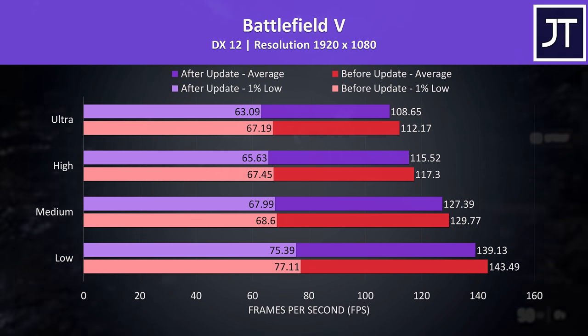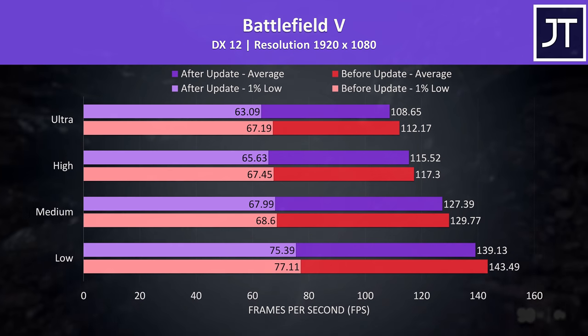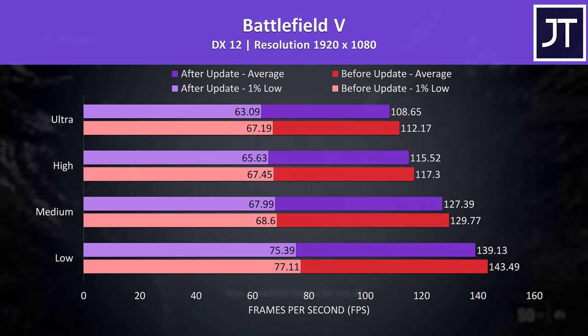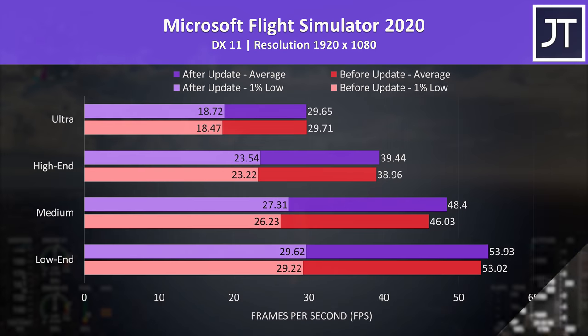Battlefield 5 was another weird one where the laptop was doing better before the update at all setting levels. I double-checked the results after the update and got the same again — it's only a small change, but I'm not really sure why we'd see lower performance with more CUDA cores available. Microsoft Flight Simulator was always slightly ahead with the update both in average FPS and 1% lows, regardless of setting preset, but it's often quite a small difference.